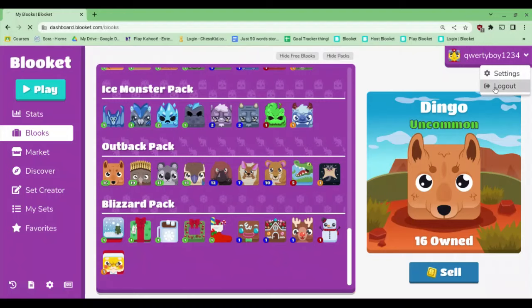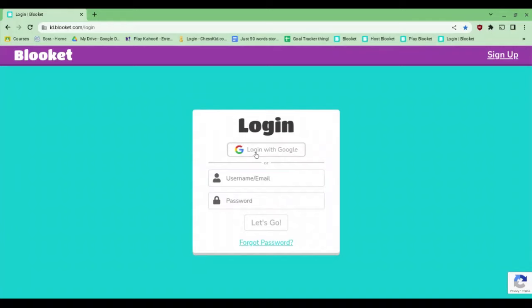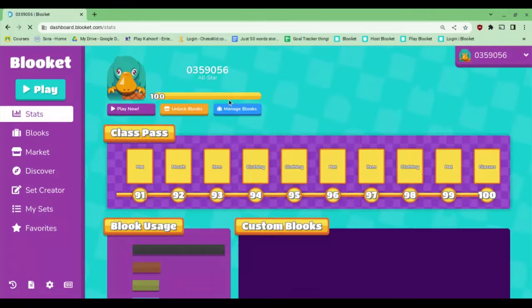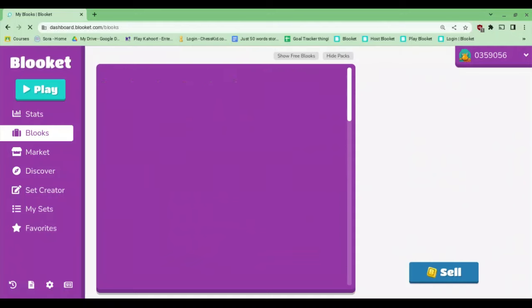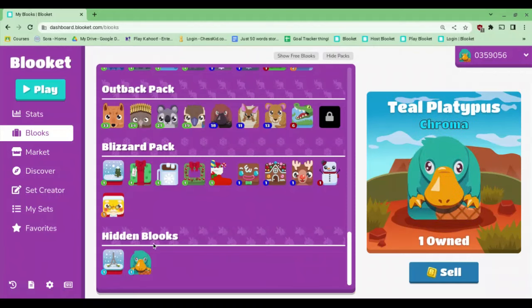So if I go to one of my accounts which does have a chroma — I'll go into my main account. Now, since I'm logging into my main account, in this account I do actually have a chroma, and if you scroll all the way down, it's in a Hidden Blooks section.